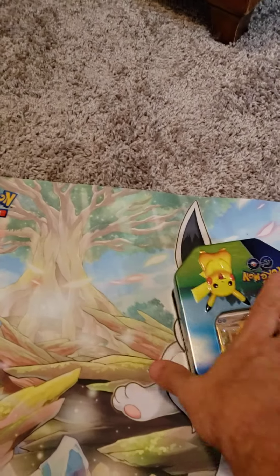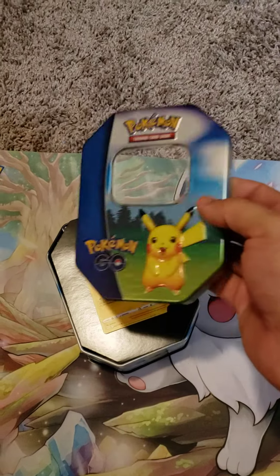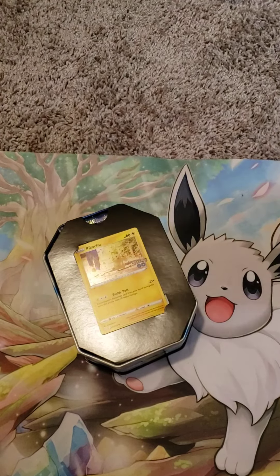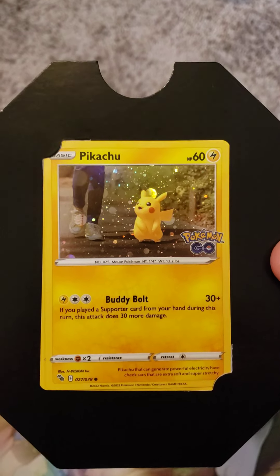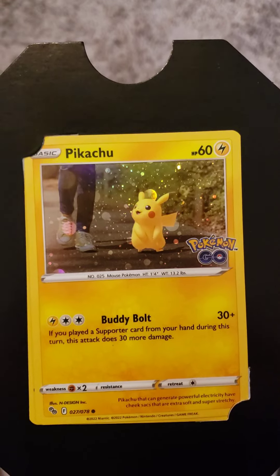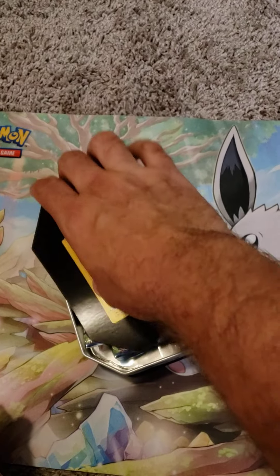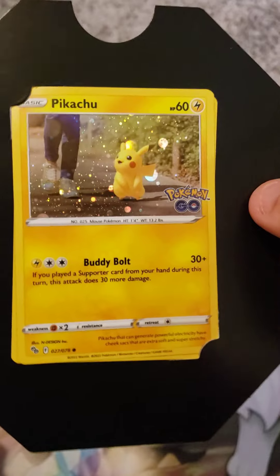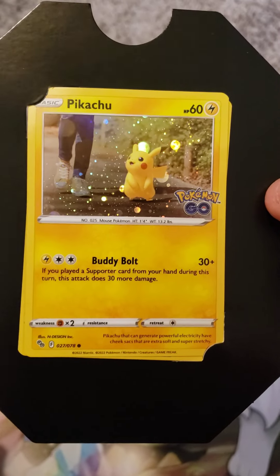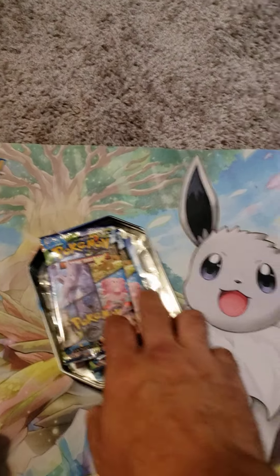There it is, let's take a look. Looks like a cool little tin. Here's the other Pikachu. That's mine for later — don't grab that code. I already got this before. This isn't anything new but I'll gladly take another Pikachu.